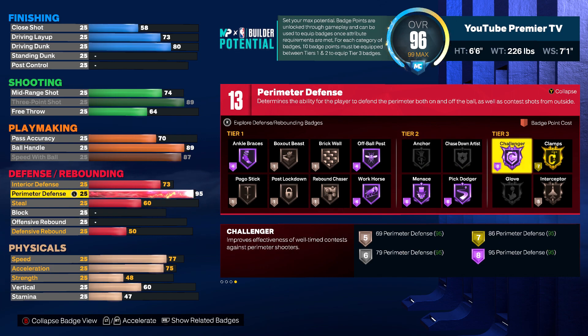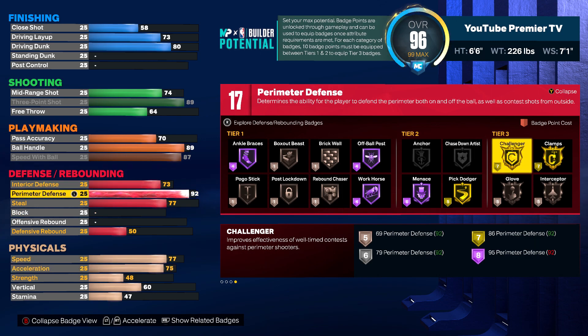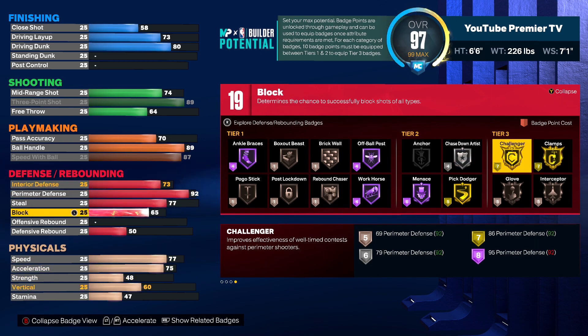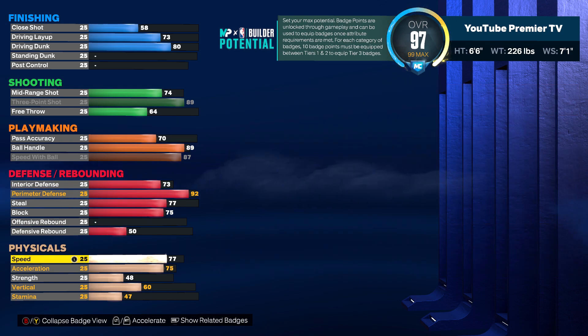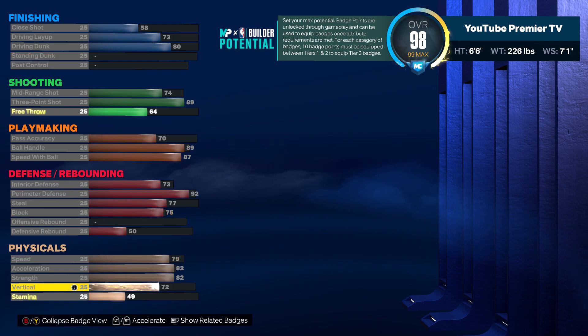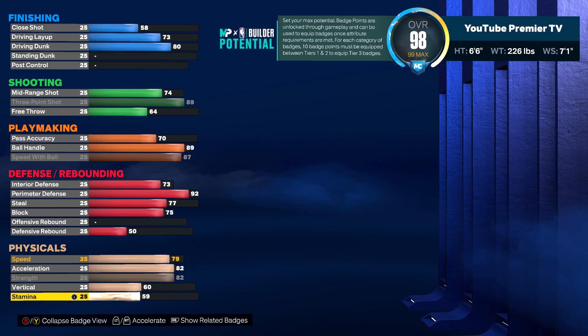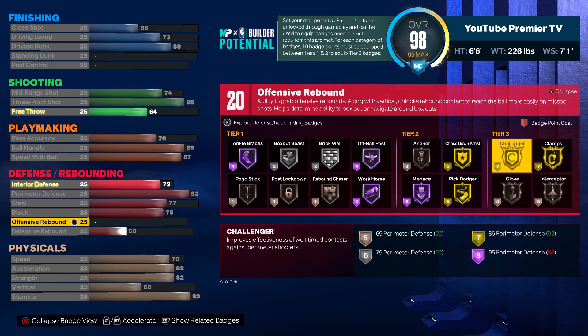As bad as I want that 95 perimeter defense, I got to come down to the 92 and just get gold challenge or gold clamps. I really labbed it hard and it came down to — I'm not giving up my quick drops. At the 80 driving dunk I can't touch any of my playmaking. My physicals are already touched a little, so it came down to gold blinders or a hall of fame challenger. I trust my defense, I don't really need hall of fame challenger. I do need an 82 speed excel. That 60 vert is the minimum needed for driving dunks.